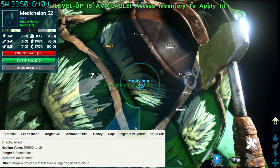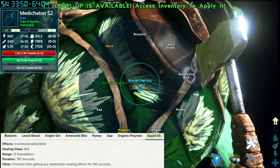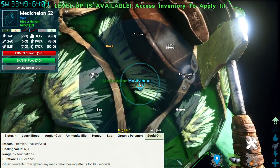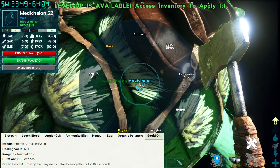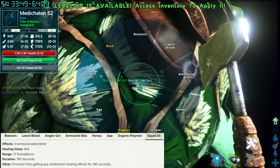Honey heals allies in a 12-foundation radius for 350 instantly. Sap heals in a 5-foundation radius for 12 per second — 360 in total — for 30 seconds, and also shoots 4 projectiles that heal around the impact. Organic Polymer heals in a 5-foundation radius for a total value of 600, basically 10 per second because it lasts for 60 seconds, and also shoots a lingering healing cloud.